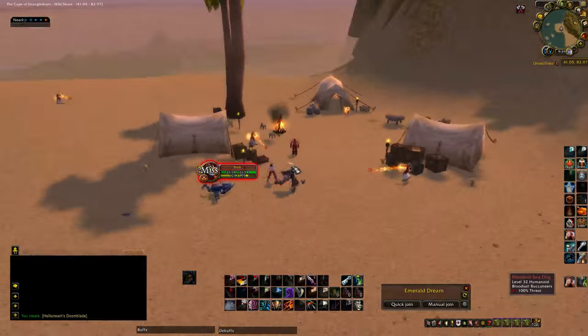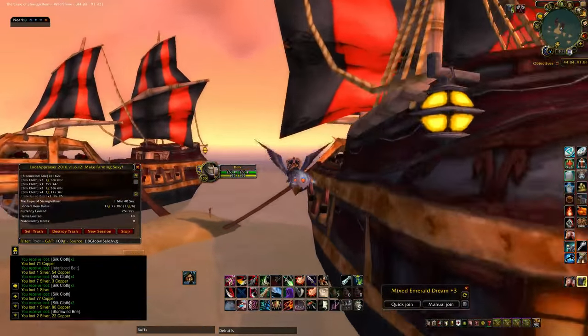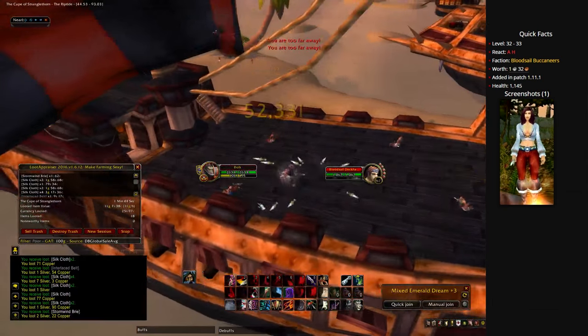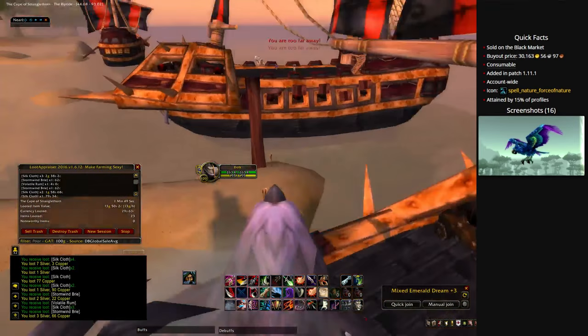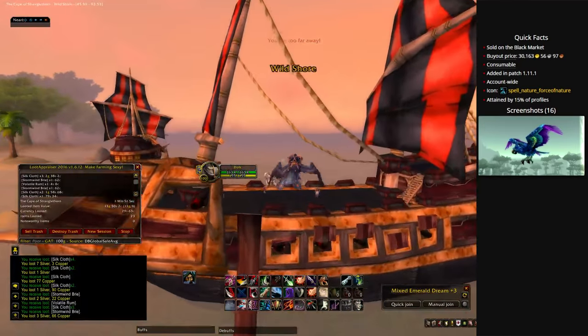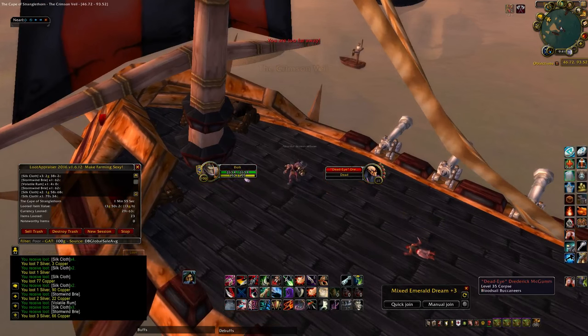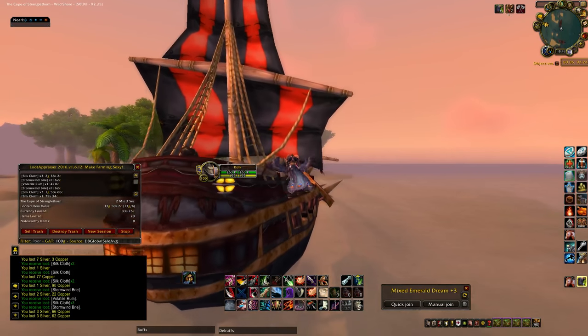Head on over to Booty Bay for this next spot. The Macaw can drop off of any mob but I prefer to farm the blood cells. I just go from ship to ship and then realm hop to find more realms with pirates up. On US realms it averages around 30,000 gold or more, so it might be worth your time to farm this battle pet. I go from boat to boat realm hopping and just killing pirates. You can kill anything in Stranglethorn Vale and have a chance at the parrot.